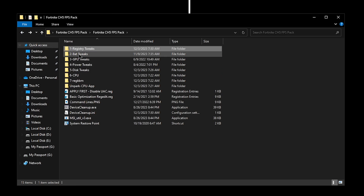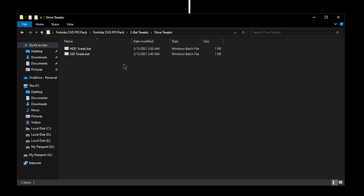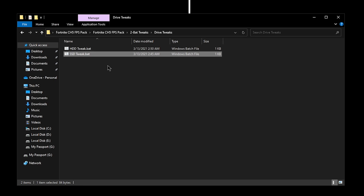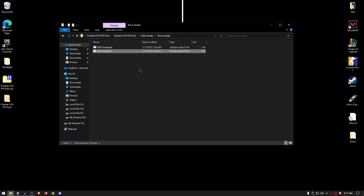Moving back into the pack, go ahead and open up the batch tweaks. Inside, the first one is the drive tweaks, which has two options. The first one is for hard drives and the second one is for SSDs. If you have your Windows installed on a hard drive, use that one. If you have Windows installed on an SSD — which is recommended — then simply right click on the SSD tweak, run it as administrator, and that's it.